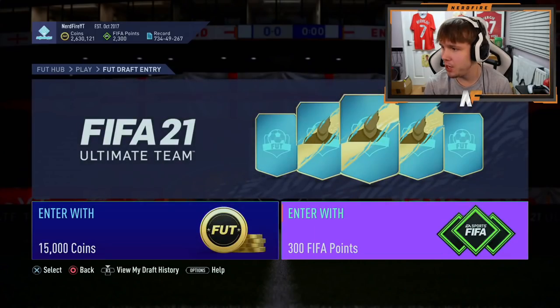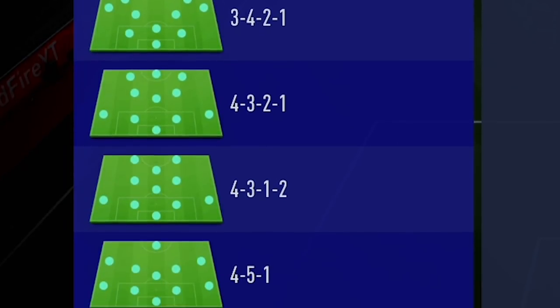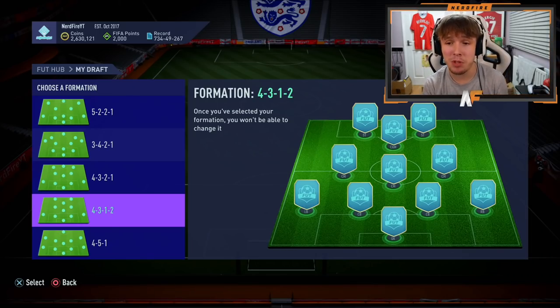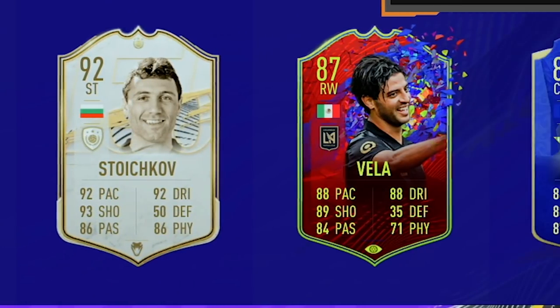Let's head over to FIFA and get into the draft. The formation options are 5-2-2-1, 3-4-2-1, 4-3-2-1, 4-3-1-2, and 4-5-1. There's one formation I really like here — the 4-3-1-2, which is what I'm currently rocking — and also the five-back which everyone seems to use. I'm leaning towards the 4-3-1-2, and yeah, we're going to go with that. Let's select it and see who our captains are.